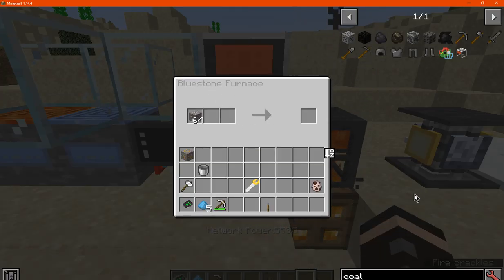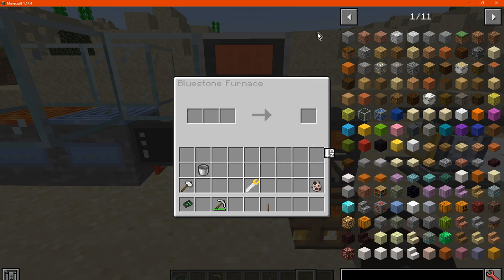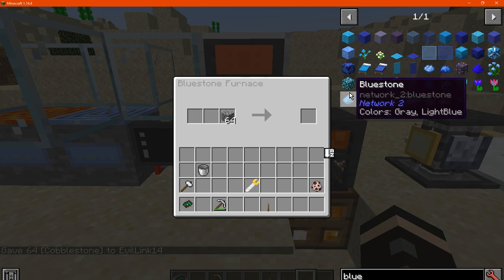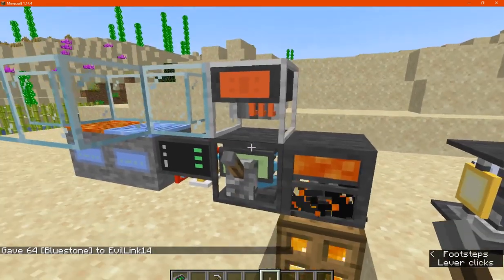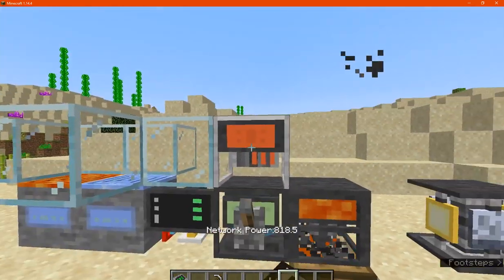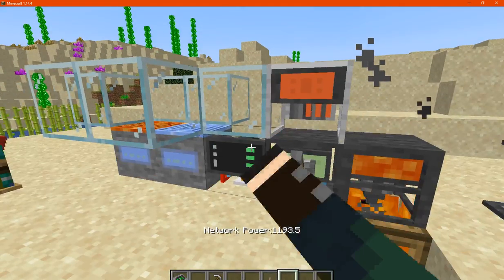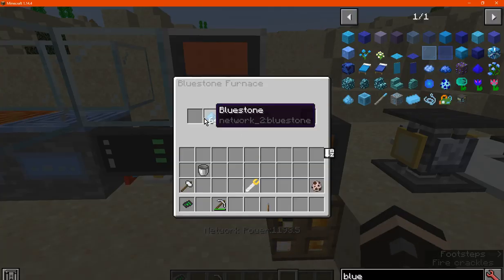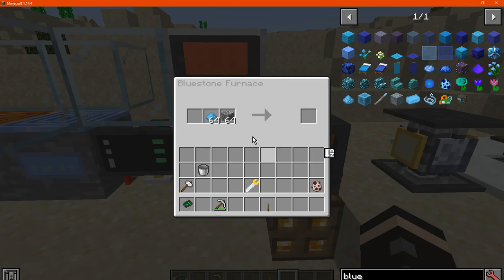The bluestone furnace — I'm not 100% sure how it works just yet. Let's try cobble — nothing there. Unless we need bluestone specifically, that's where I'm not sure. I'm assuming it's supposed to just use the network. And you don't need cables or anything, you just need to have something nearby. It seems it just makes alloys — so no ores, that's probably why it didn't work.